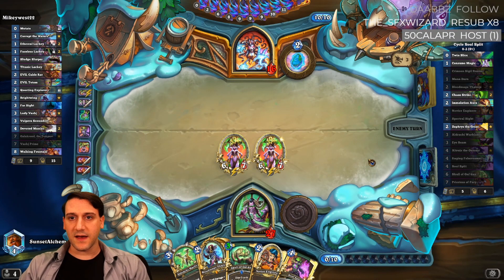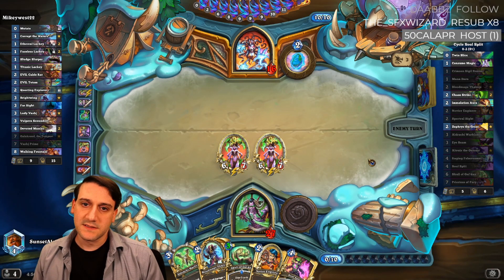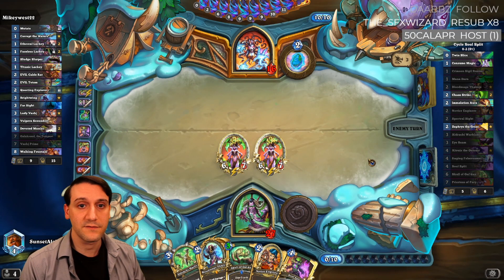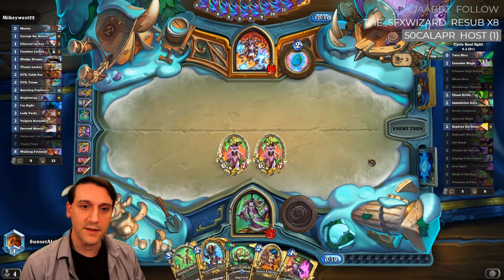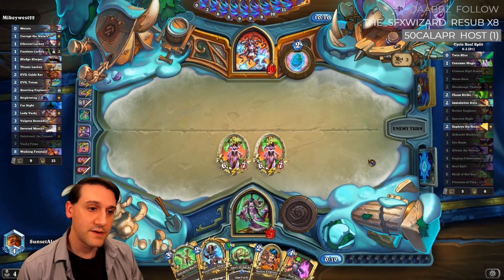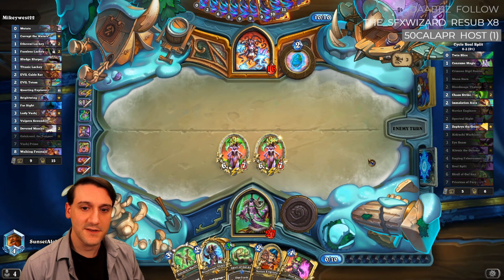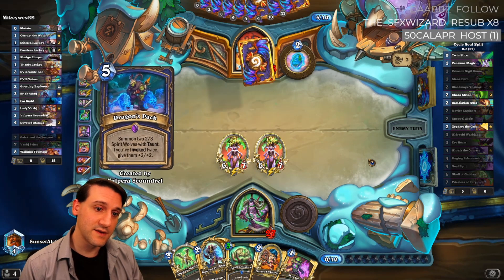If he's got Battlecry Galakrond, that would actually clear these. If he's got Galakrond in hand, he's got to do it — unless he also has Freeze first. Freeze is two mana, so he can't afford to Freeze and Battlecry and hero power and Galakrond. He can clear these if he's got Galakrond, and he's got to do that if he has it. He may have been wanting to get eight 8/8s — and we do deal with the rushers if he does pull the trigger on that.